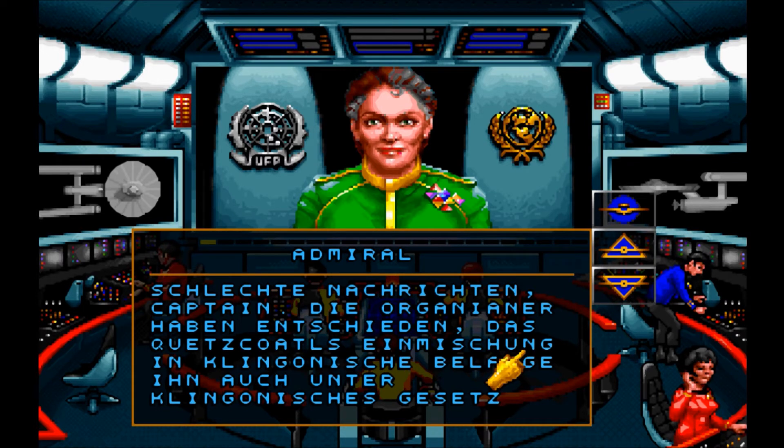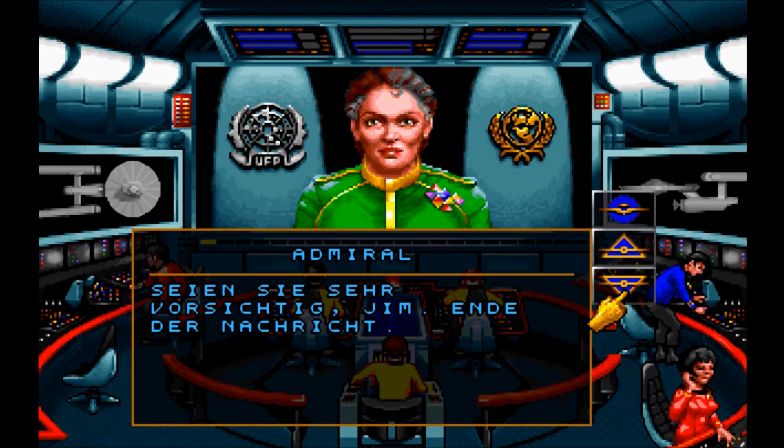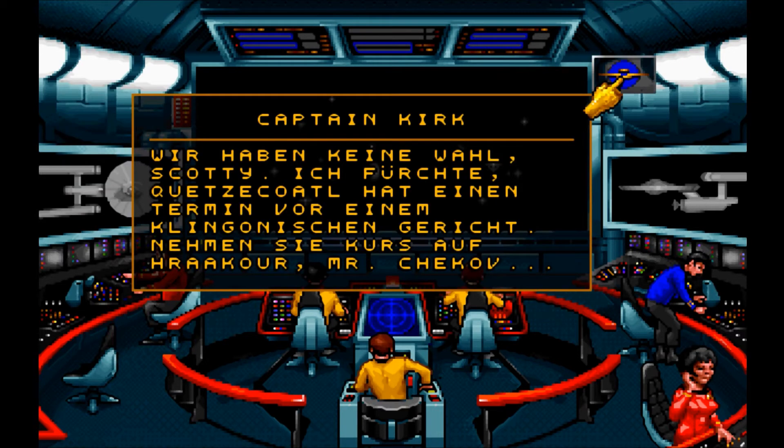Ich argumentiere später mit Ihnen, Flick. Reden Sie mit Ihren Vorgesetzten, Kirk. Vielleicht erleben Sie eine Überraschung. Schlechte Nachrichten, Jim. Die Organier haben entschieden, dass Querzer Kotels Einmischung in klingonische Belange ihn auch unter klingonisches Gesetz stellt. Sie müssen Ihren Gefangenen auf Harkur übergeben. Das Gesetz erlaubt Ihnen, den Prozess zu beobachten und bei der Verteidigung zu assistieren. Aber seien Sie sehr vorsichtig, Jim. Jetzt müssen wir ihn ja auch noch übergeben. Immer diese Admiräle – immer nur Politik im Kopf. Käpt'n, wir könnten ihn doch nicht diesen Kerlen übergeben. Das wäre doch Mord. Wir haben keine Wahl, Scotty. Querzer Kotel hat einen Termin vor einem klingonischen Gericht. Nehmen Sie Kurs auf Harkur, Mr. Chekhov.